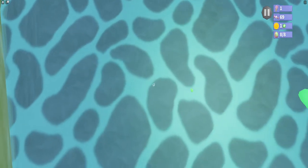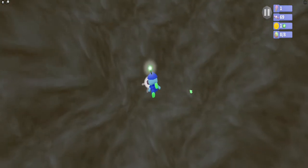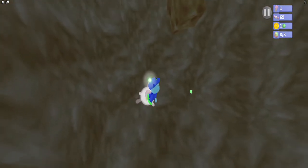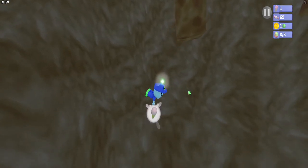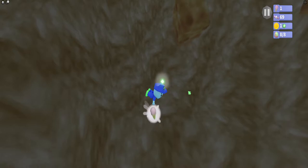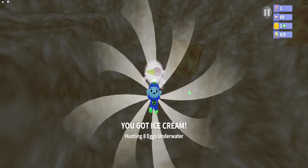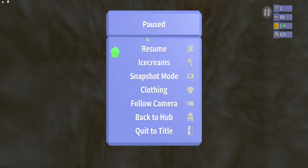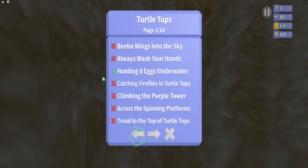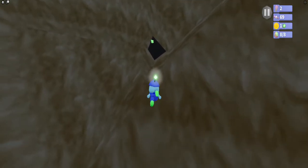We have to go all the way back down, but that's okay. We got our technically first ice cream in this game — not really counting the one from the hub world. Back in the pause menu under Ice Creams, there's a little check mark now: 'Hunting Eight Eggs Underwater' is done. We got it!